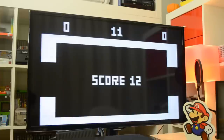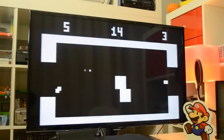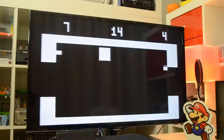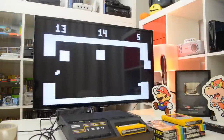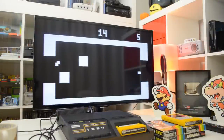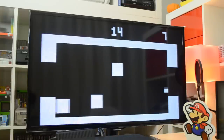To activate the easter egg, firstly set up a game by choosing a game number and score limits, then proceed into battle. Once you, or your opponent, has won the game by reaching the score limit set, don't return to the main menu to set up another match. Instead, kill off the other player by hitting them with a missile, or just wait for them to be hit by a whizball.